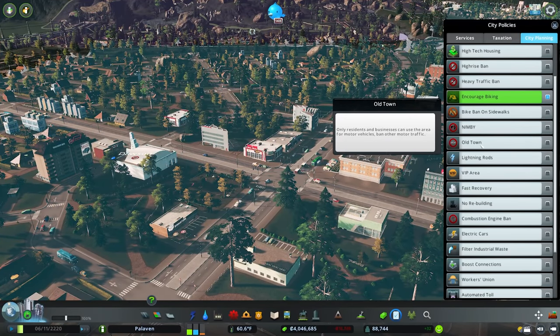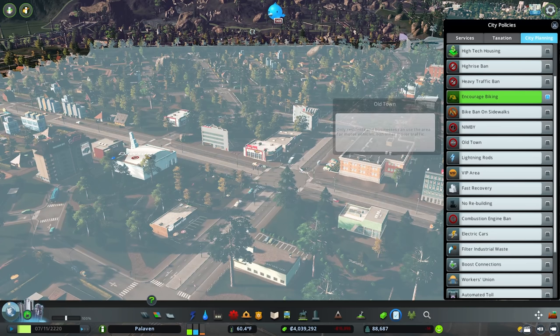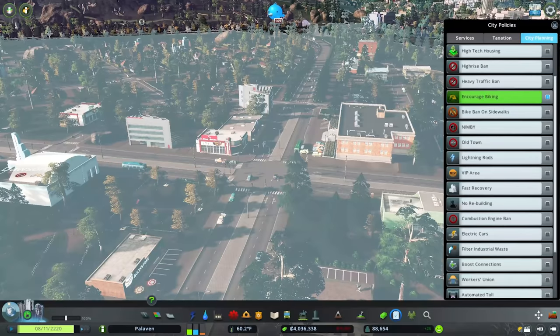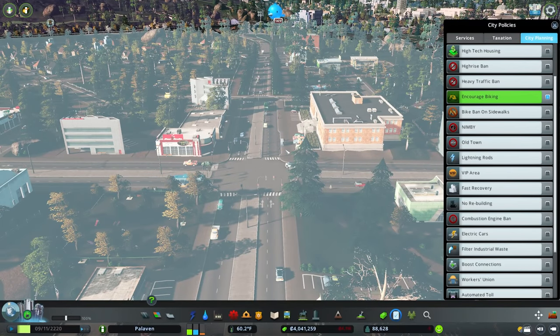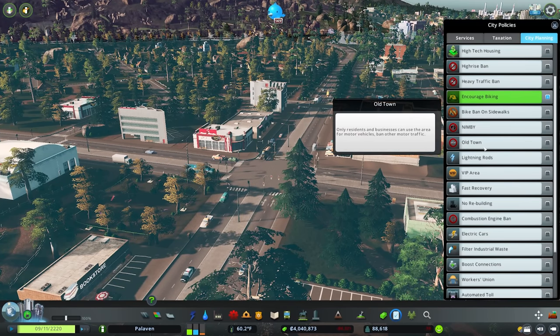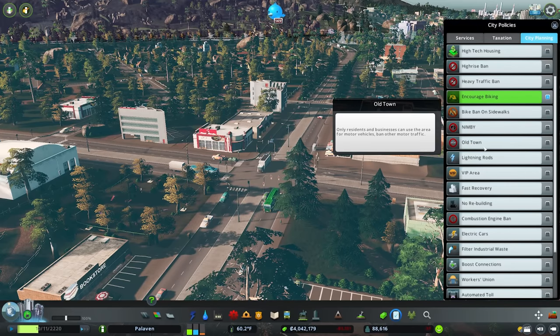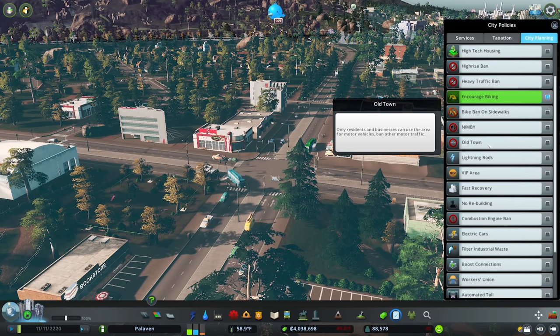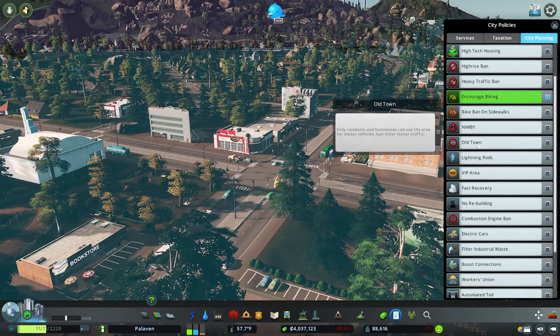Next up is the old town policy, essentially the residential and commercial version of the heavy traffic ban. Applying this to a district — definitely don't apply it citywide as you could really cripple your city — only residences and businesses can use the area for motor vehicles, banning all other motor traffic. This is really good for forcing people to take public transport. It gives the area an old town vibe, not quite fully pedestrianized as you'd find in Europe, but a useful policy for getting an area to look and function the way you want.